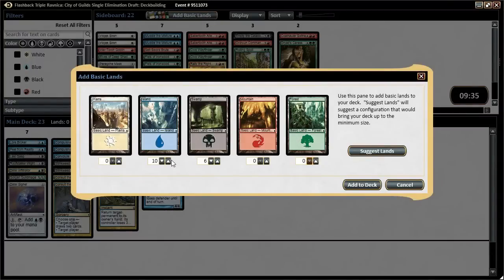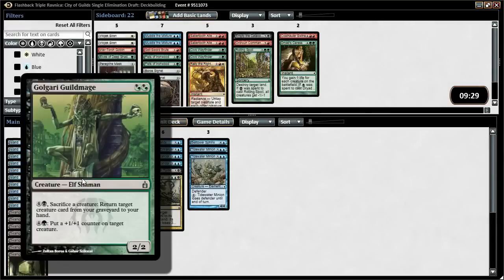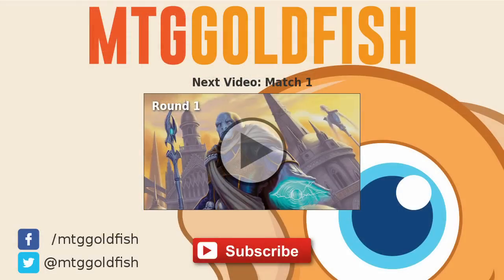I don't think we even want to play green mana. This card is double black — sack a creature, return a creature — so it's a good way to get back our Videlkin Entrancer. All right, we're gonna run it like this: blue-black mill. And we'll be back with round one. Bye guys!